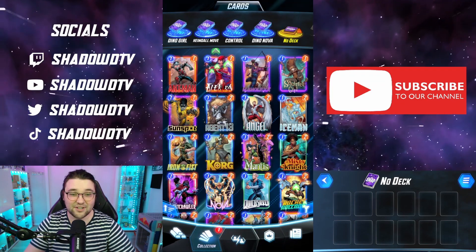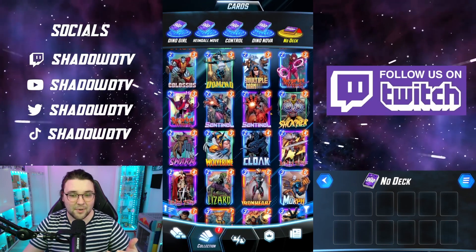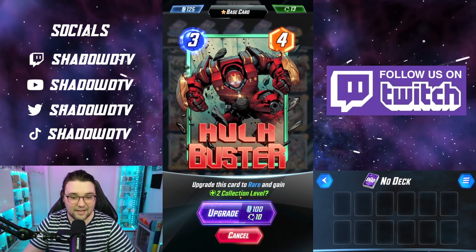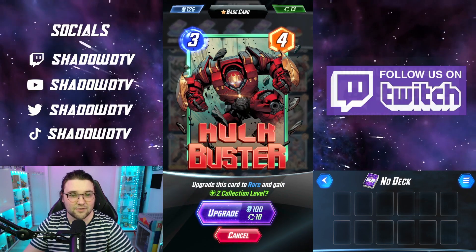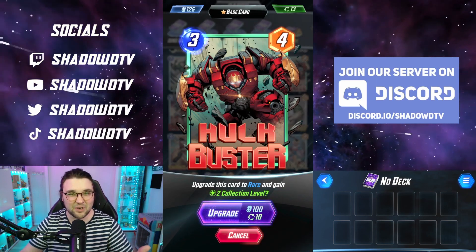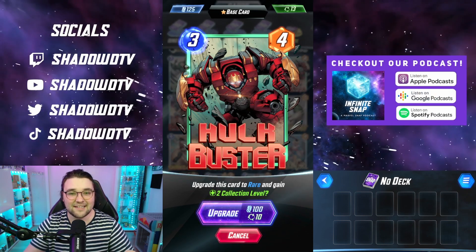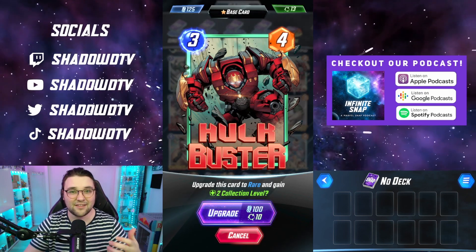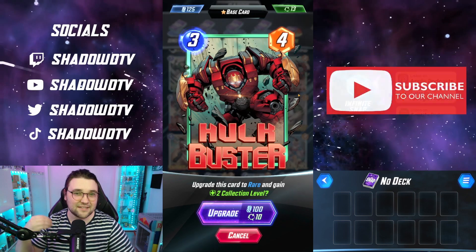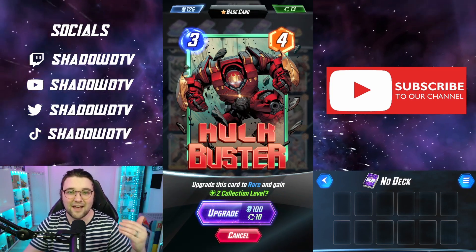Over in this tab is your collection — all the cards you've collected. We're going to upgrade a card together. By clicking on a card, we can spend the boosters and credits to upgrade it. If we click on Hulkbuster and press this icon, you'll be able to upgrade. For each upgrade it costs you credits — the first upgrade only costs 25 credits and gives you one collection level. You collect boosters every time you play a deck with a card in it. At the end of the game you'll get boosters for cards you played. That's why I suggest not worrying about what deck you're playing at the start — just play all the cards you haven't upgraded yet.